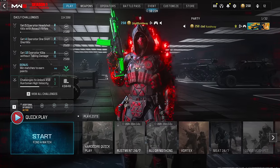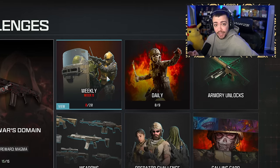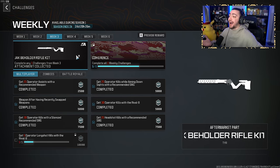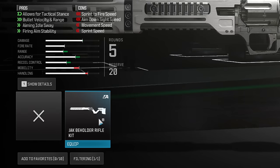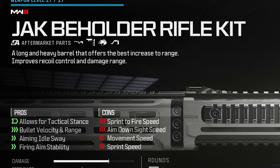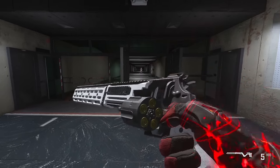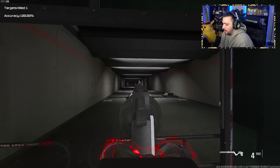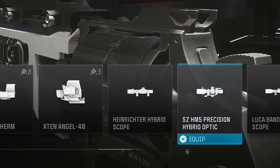It's finally fixed! What's going on guys, welcome back to Modern Warfare 3. Today we just got a brand new update that fixed some things that were broken. For week three of season two we unlocked the Jack Beholder rifle kit for the Tier pistol. We are now on week six and it's been broken ever since. With today's update, if you equip the Tier pistol and go to conversion kits, you can finally use it. It's a long and heavy barrel that offers the best increase to range, improves recoil control and damage range. We can even put on a sniper scope — this is insane!